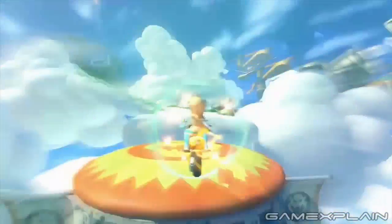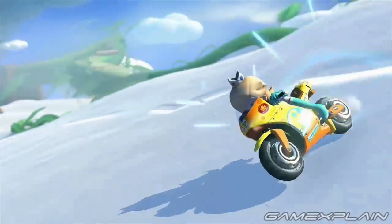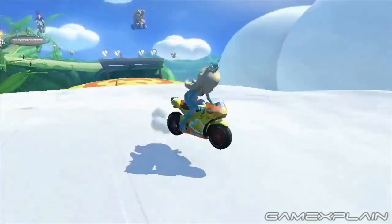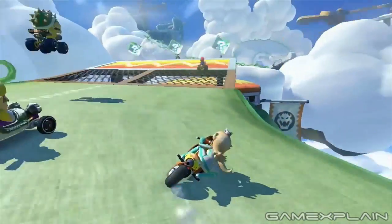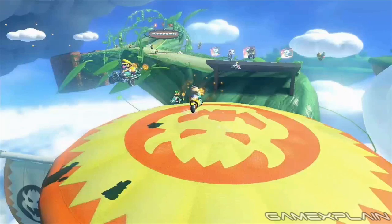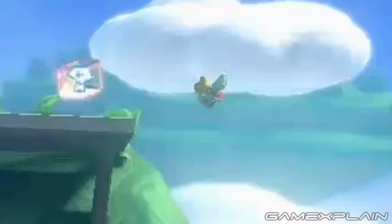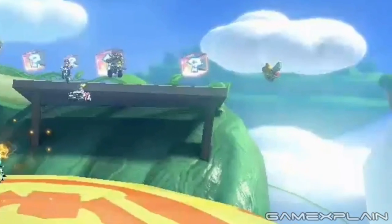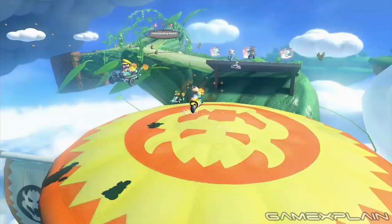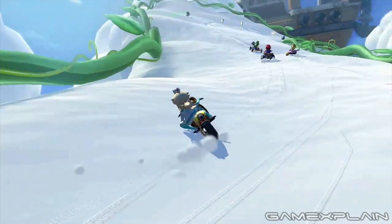For our final racetrack, we have what we're guessing is Cloudtop Cruise, going by the signboard in the airport. The race seems to take place entirely in the sky, with you racing on both clouds and beanstalks. One clip shows the starting line: the race begins on a beanstalk before leading to a set of item boxes on a ramp. And did you spot the paratroopers watching nearby? That ramp leads to a platform adorned with Bowser's head that you can bounce off to reach a cloud pathway, with an airship visible in the background.